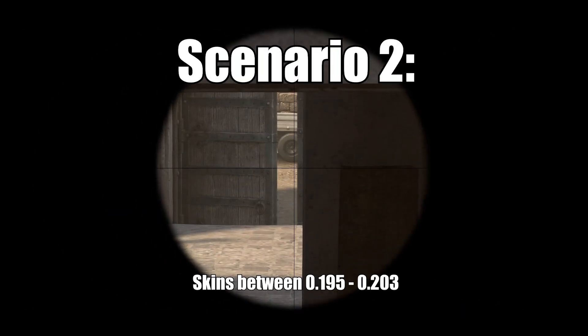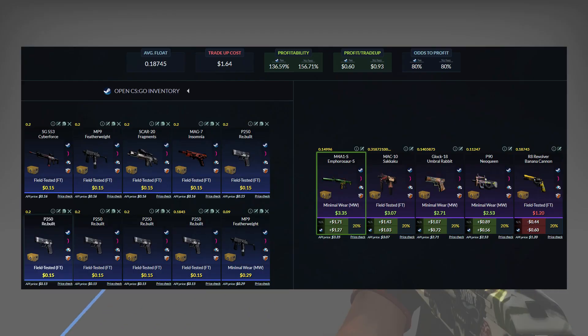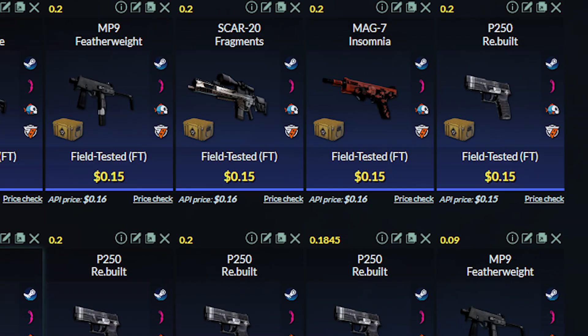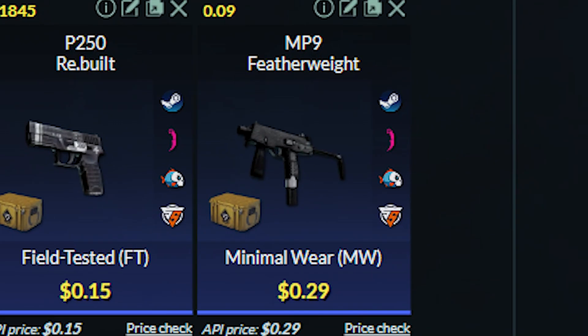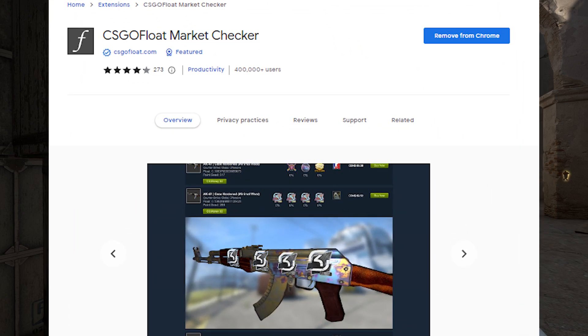The next scenario is if you get skins with floats between 0.195 and 0.203 — this is the trade-up we will be doing. We will be using nine field tested Revolution skins and one Minimal Wear Revolution skin. To get the Minimal Wear Revolution skin, make sure to download the CSGO Float Market Checker extension — I will link it down below in the description.